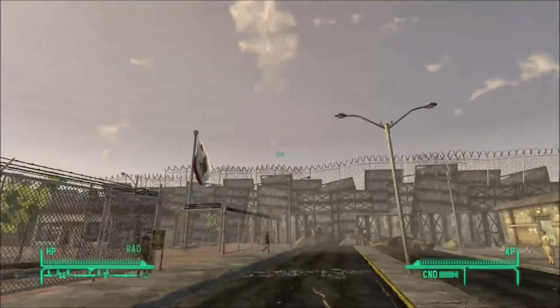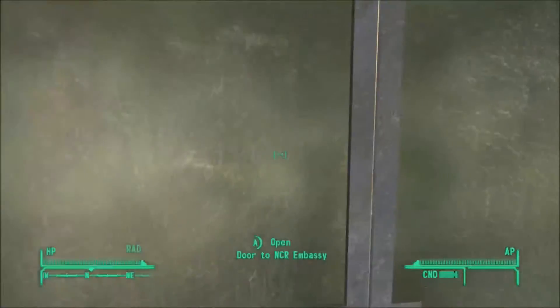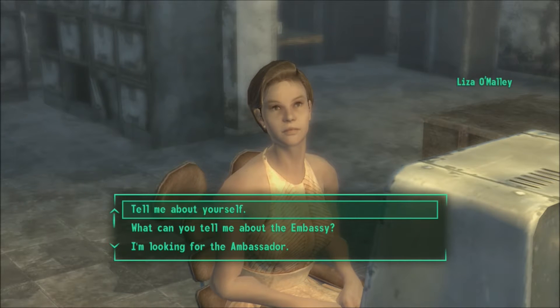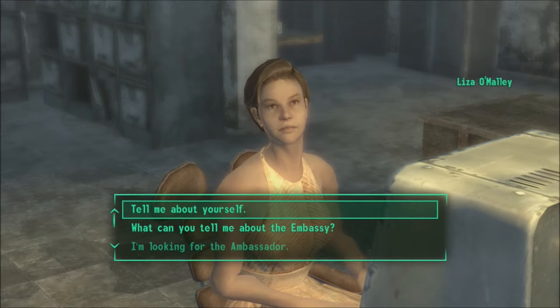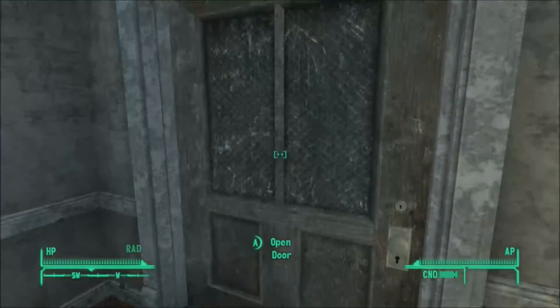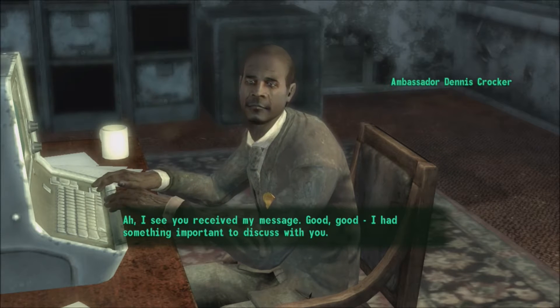Let's go ahead and stop by the NCR embassy. Ambassador Crocker can be found in his office through the door to my right and at the end of the hall. Oh yes, there is Mr. Crocker — I see you received my message. Good, I had something important to discuss with you. How can he type so fast and still look at me? That's something I never understood.